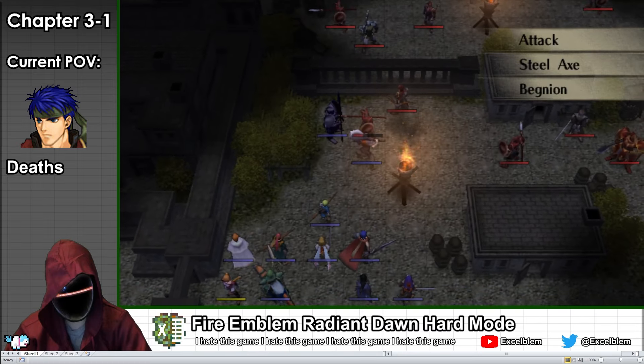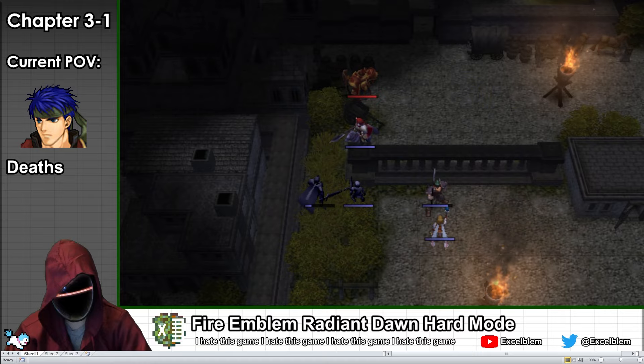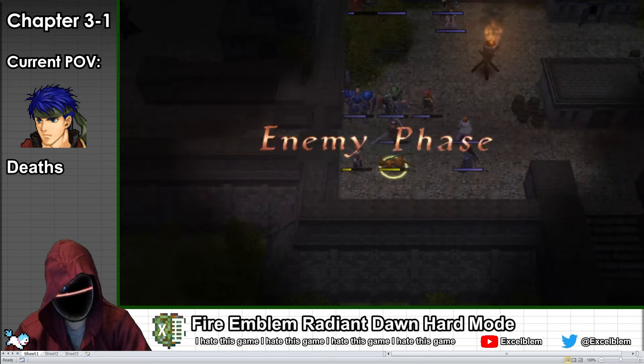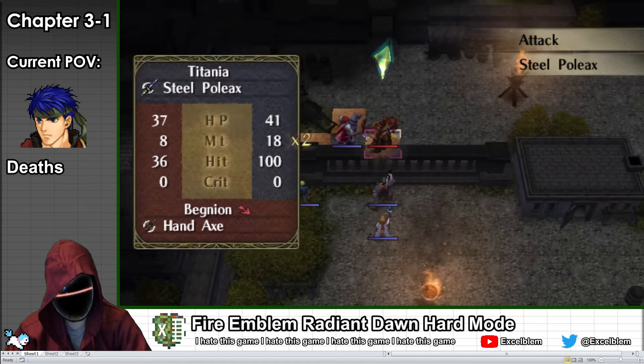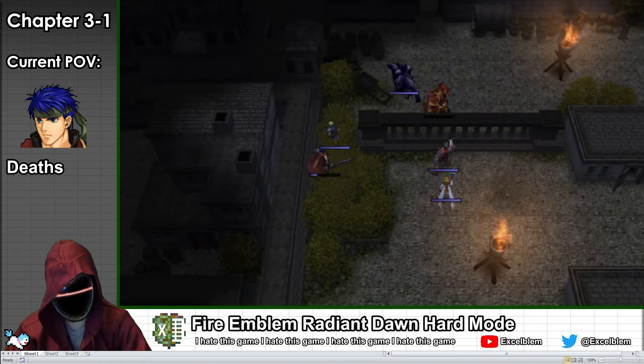I start considering which units I want to train for the next few chapters because I need to make plans for my endgame team composition. Oscar, Rolf, and Boyd are all of particular interest because they are one of two sets of units that can execute triangle attacks, allowing them to perform guaranteed critical hits with 100% accuracy if they are positioned correctly.